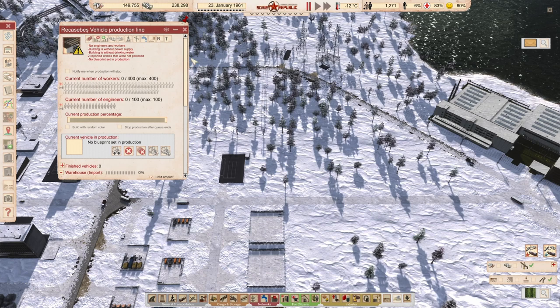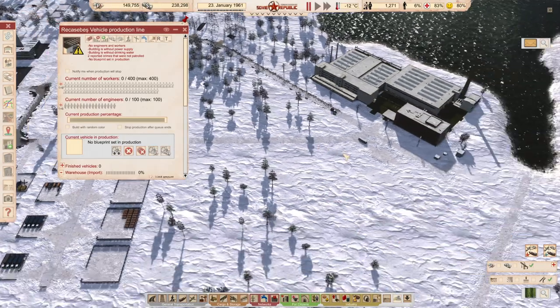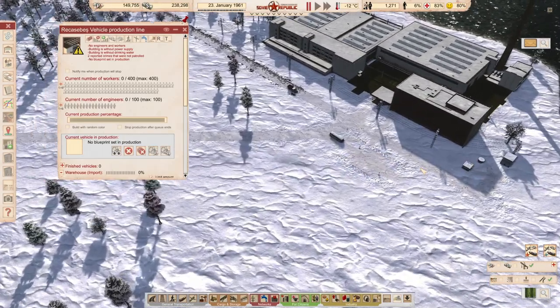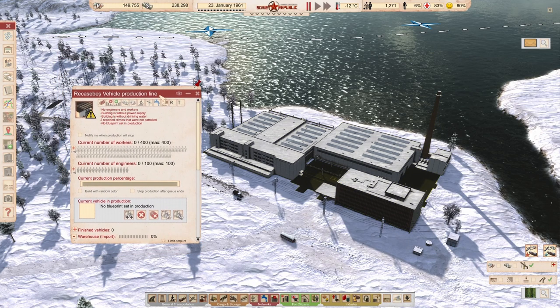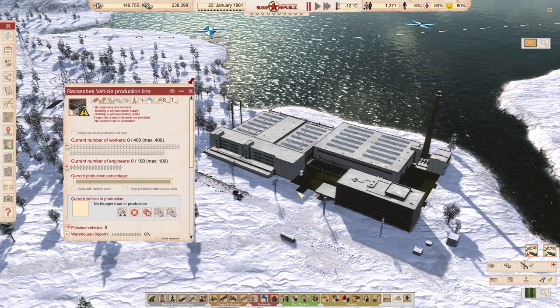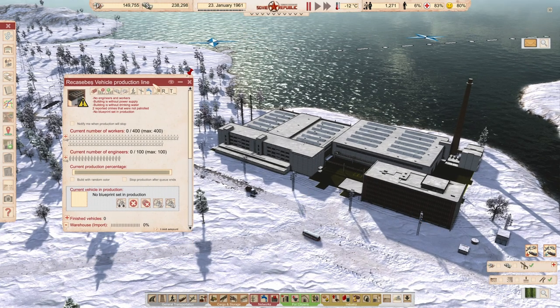We don't have any engineers or workers, we don't have any power supply, we don't have any drinking water - but we do have a vehicle production line! So, shall this be the footprint? Like so - excellent. Thank you very much for watching, I hope you enjoyed this episode. Next time we're going to make some money. Make some money. Bye bye.